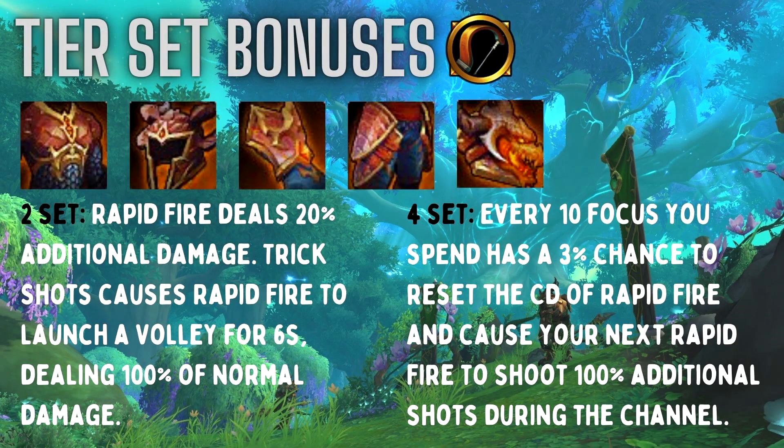Let's look at our tier bonuses for Season 3. The two-set bonus: Rapid Fire deals 20% additional damage, and Trick Shots causes the next Rapid Fire to launch a Volley for 6 seconds — that Volley also grants Trick Shots for those 6 seconds and deals 100% of normal Volley damage. This triggers even if Volley is on cooldown, off cooldown, or not even talented. The four-set: every 10 Focus spent has a 3% chance to reset the cooldown of Rapid Fire and cause your next Rapid Fire to shoot 100 additional shots — essentially double-tapping Rapid Fire for massive damage. It also increases Focus regeneration, and Surging Shots resets Rapid Fire completely while boosting its damage.